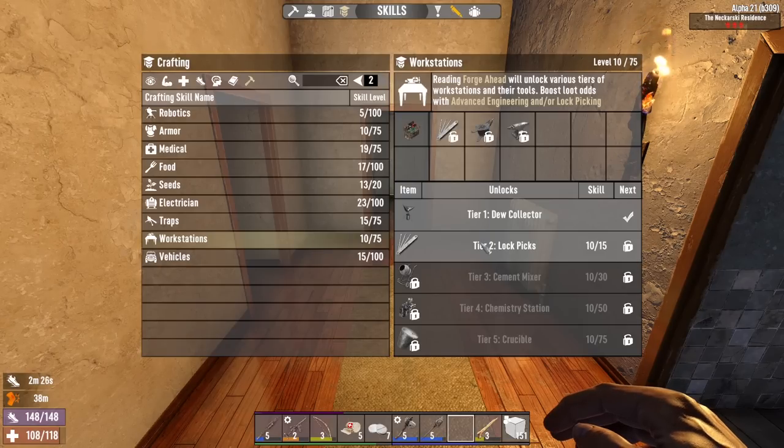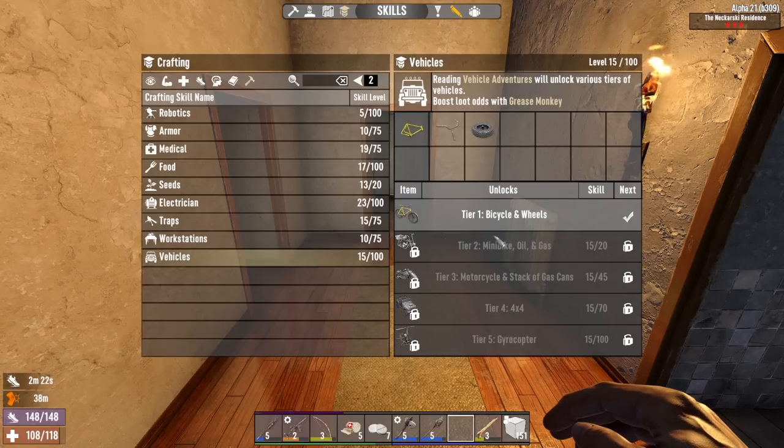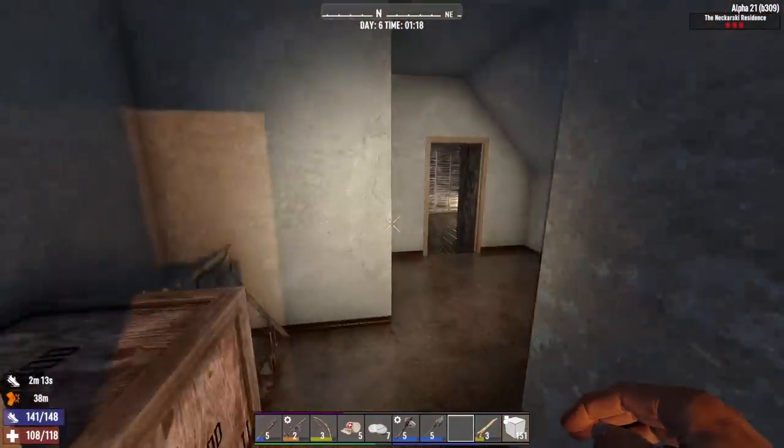Workstations — we're gonna be able to make lockpicks in five more books. Vehicles — looks like five more vehicle magazines until the minibike. If I can get five more vehicle magazines for the minibike that would be freaking awesome.